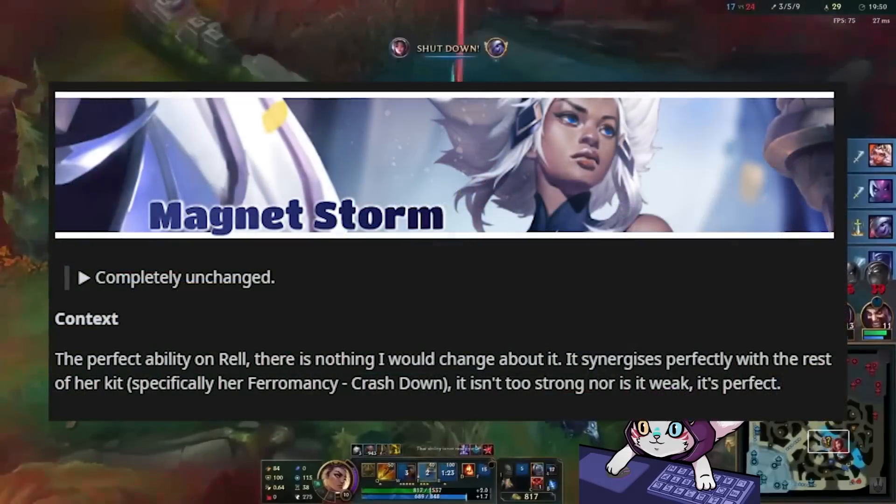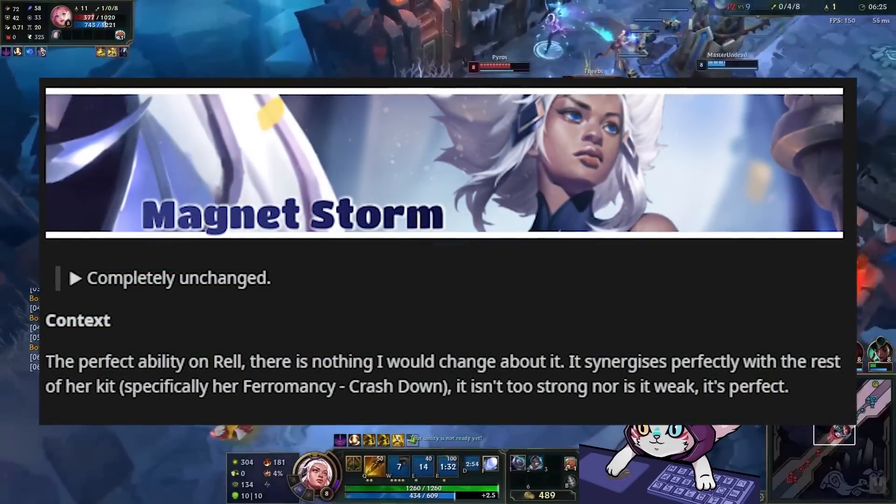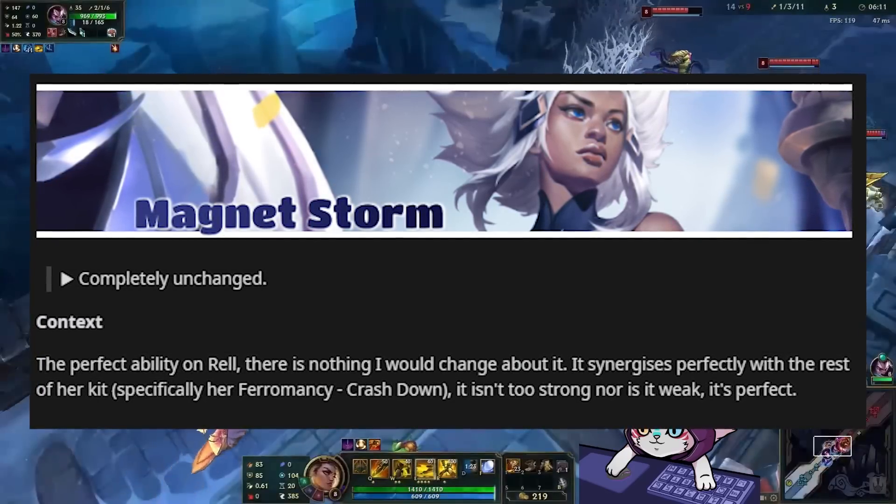For her ult, there were no changes. They said this is the perfect ability on REL — there's nothing they would change about it. It synergizes perfectly with the rest of her kit, and it isn't too strong nor is it too weak.